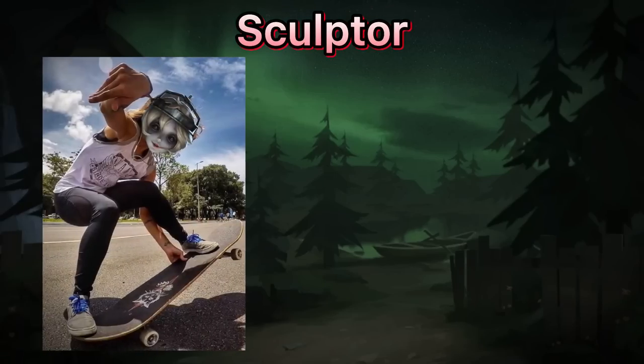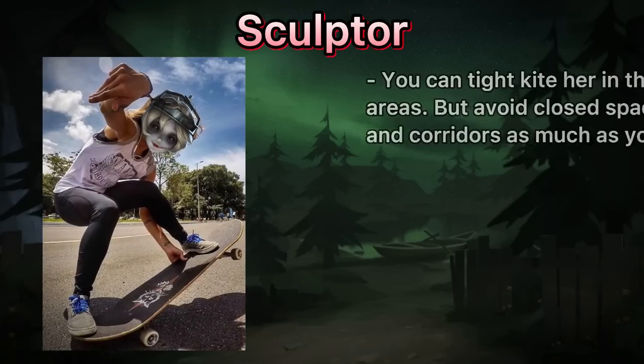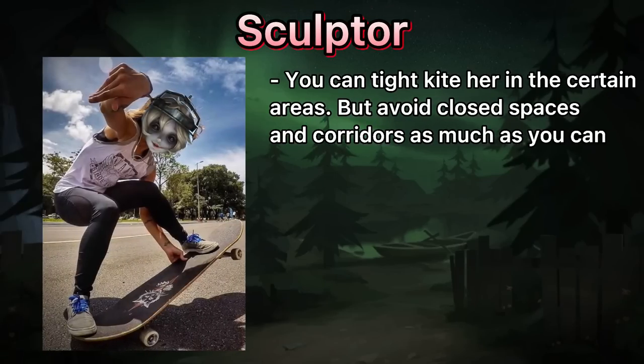Sculptor. She's not as scary as Guard 26, so you can tight kite more easily unlike with him. But don't rush to other areas through tight spaces. She has map control skills.